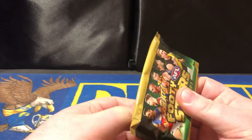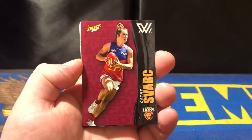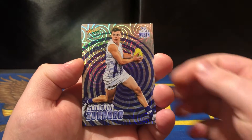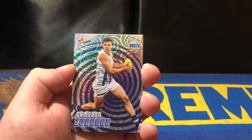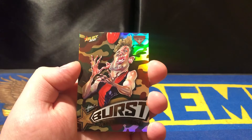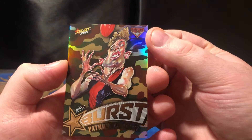On to the final fifth pack of the day — five packs in five minutes. Let's see if we can pull something stupidly good. Here we go: a North Melbourne player, Cameron Zuhar on the back, and we've got Sarah Rikas — Basha Hawley, Jack Billings, and last but not least another camo burst from Essendon, Patrick Ambrose, who looks like he's been run over by a truck — he's got a squished face.